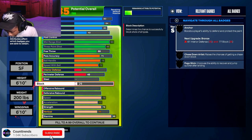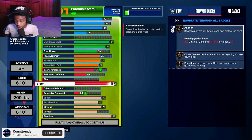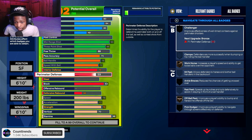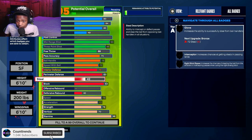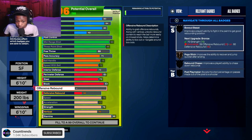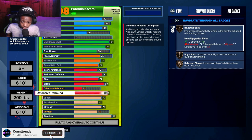We're going with a high block — 83 block. This is all written down already. 83 block, 70 interior defense, and we're coming with an 80 perimeter defense. This build is looking crazy. We also get a 72 steal and a 70 rebound rating — y'all are gonna want this build.